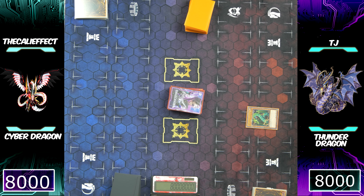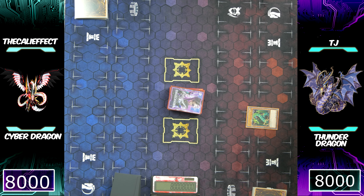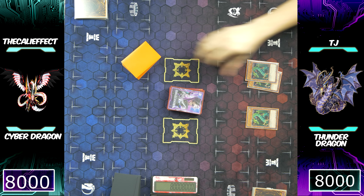Starting off with TJ — he's going to be going first. He's going to activate Thunder Dragon, and in normal pure Thunder Dragon variants, a lot of players want to activate one Thunder Dragon to add another and then activate that second Thunder Dragon to add a third, because it puts two Thunder Dragons in your graveyard to activate and resolve your Thunder Dragon Fusion. In this particular variant, TJ is actually activating one and adding two cards to his hand.